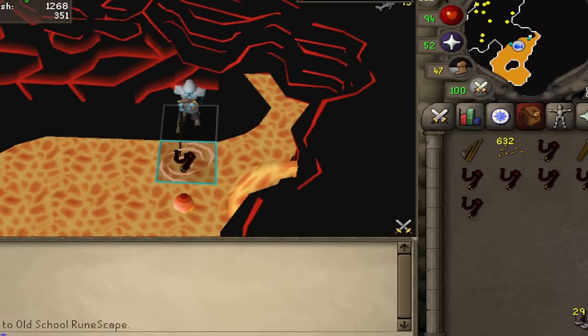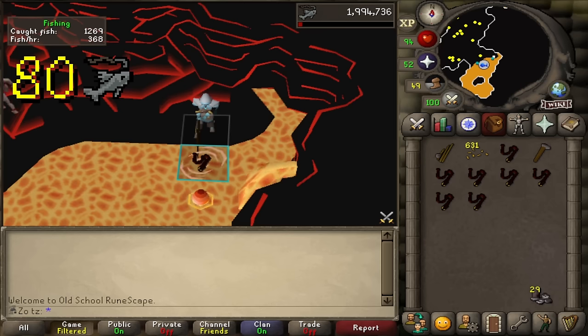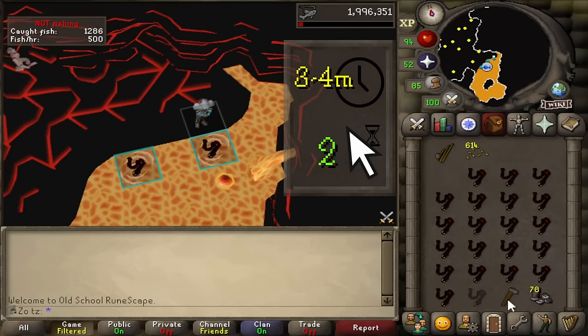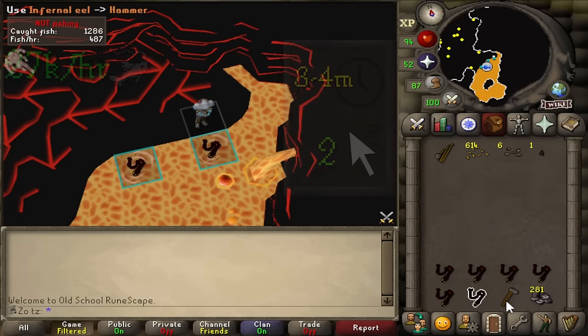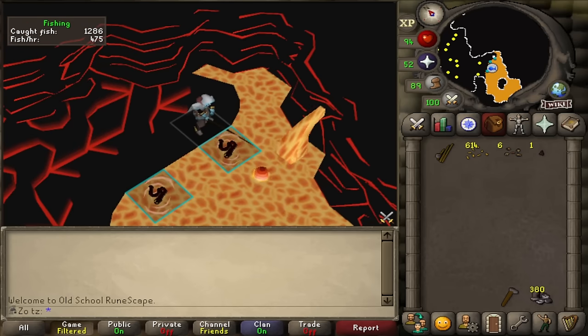If you need more AFK time and don't need karambwans, fishing inferno eels might be more appropriate for your account. With the steep requirements of 80 Fishing and completion of Fight Caves, this method offers 3–4 minutes of AFK time with extremely low intensity and around 27k experience per hour. For the setup, you need fishing bait, an oily fishing rod, icy gloves, and a hammer to smash the eels. It's also recommended that you wear your rod of blessing if you have one.